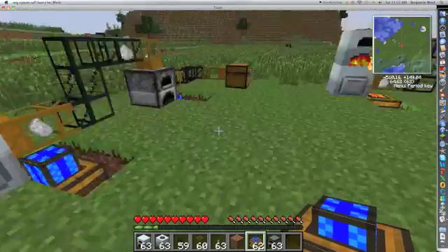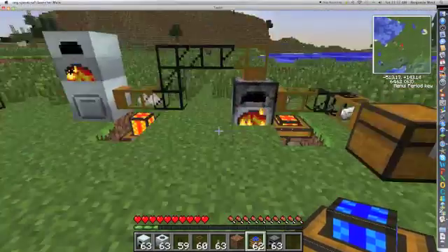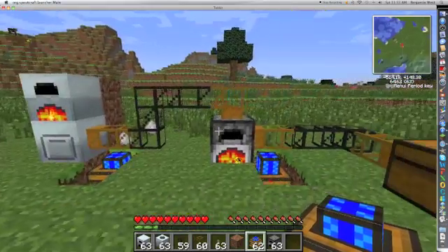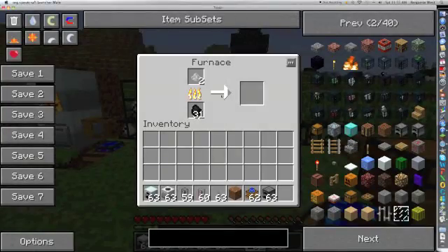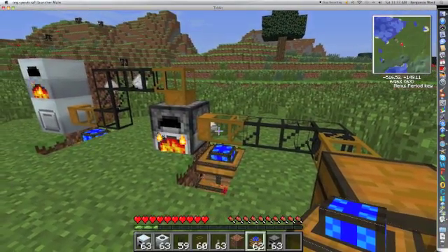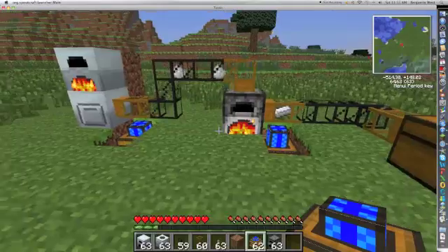Let me give you the rundown on redstone engines too. These ones are going a lot faster because redstone engines take a while to warm up. So right now stuff's going to be moving pretty slow. Here's our first thing — the iron dust is cooking. Iron ingot quickly comes out, and soon it'll be in the chest.